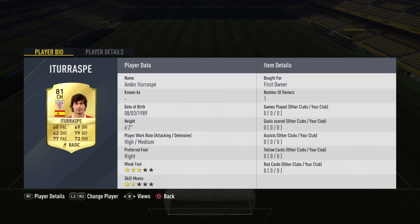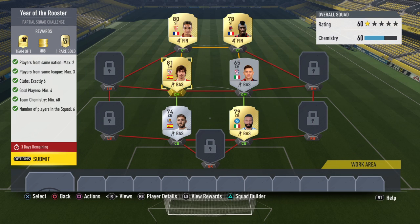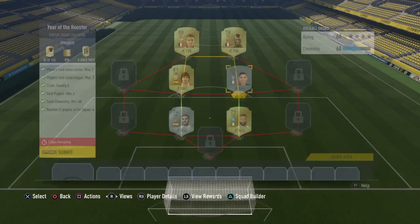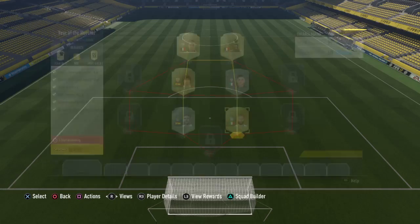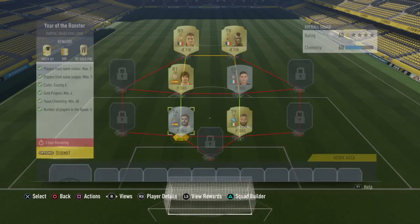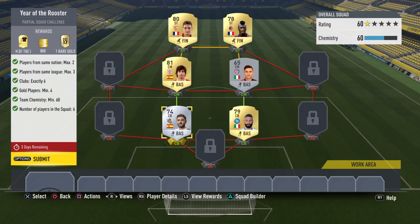This Iterasp guy I had to convert to a centre mid, which cost about 1.5k, but again got him in the 125k pack. This dude Dorella I just had in the club. Tinelli I got from the 125k pack. And Navas I had in the club — I'm hoping he doesn't end up going up for a different SBC.